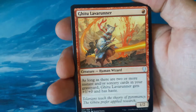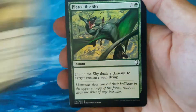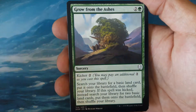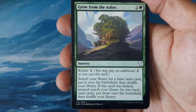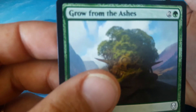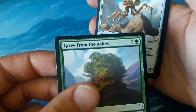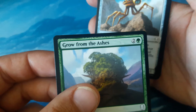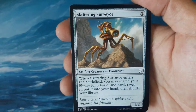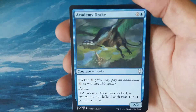Our first common is a Ghitu Lava Runner. We have a Serra Disciple, Pierce the Sky, and Grow from the Ashes. There's some smearing on one of the cards — card quality issues. Skittering Surveyor. Honestly, I haven't had any issues in Dominaria; that's the first smear I've seen in the packs I've opened.